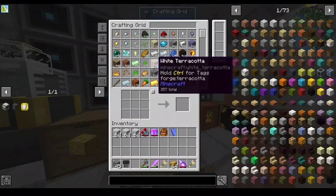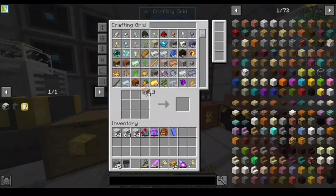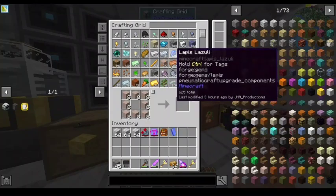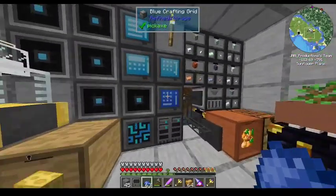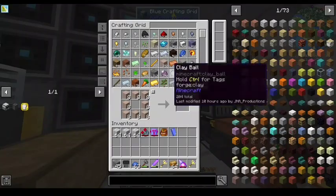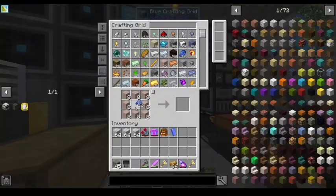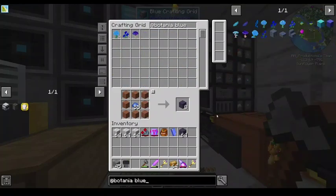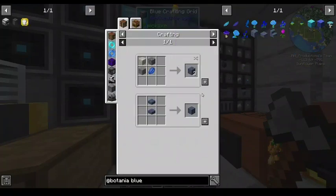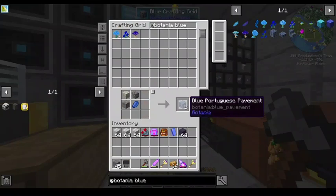Blue concrete or blue terracotta, or see how hard it is in Botania to make the blue tile — I can't remember the name of the darn tile. Do a search for blue in your menu. Oh, the Portuguese pavement — yeah, those things. Blue Portuguese pavement. Does require living rock. Okay, that uses living rock. I got 30 of it already. That would make another good accent — maybe not good for the entire floor because it needs so much living rock.